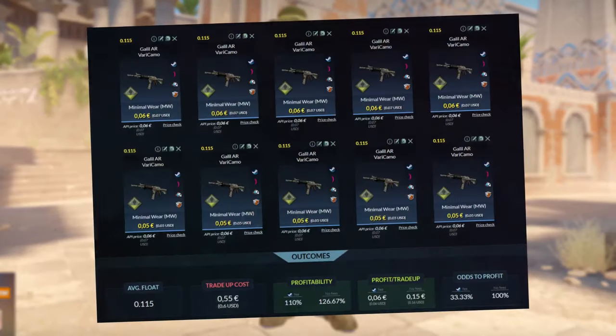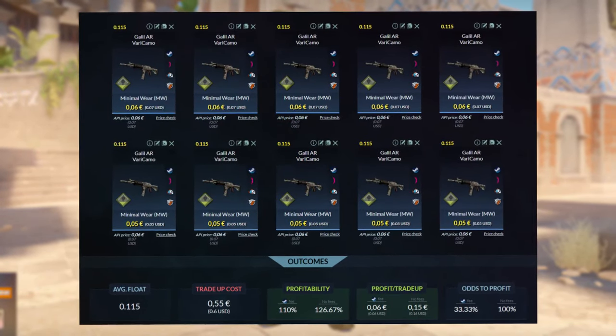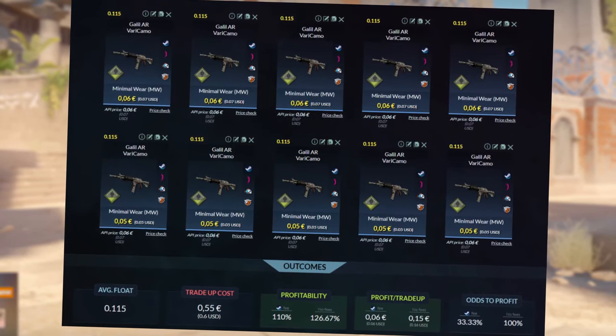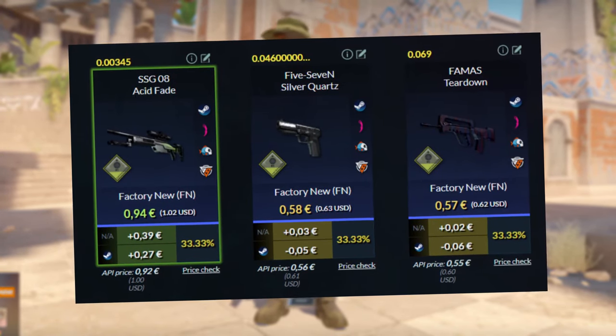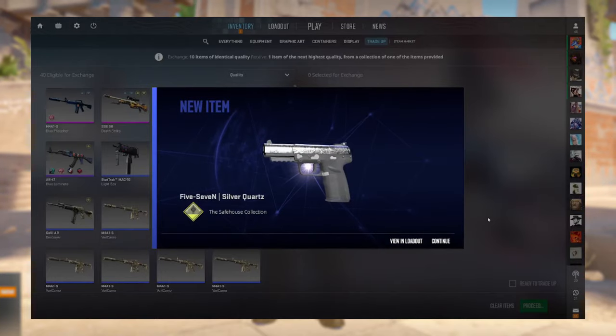First, we will start with the Safehouse collection trade-up. We need 10 Minimal Wear Safehouse collection skins with an average float below 0.115, for 6 cents or less each. As you can see, we are trying to get the SSG for the best outcome, and because of the low float of the SSG, we could theoretically get a couple more cents out of it.